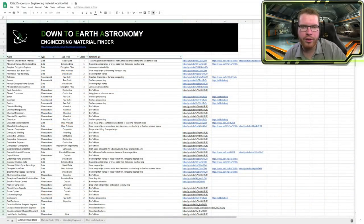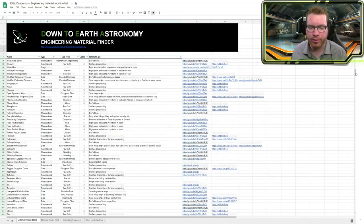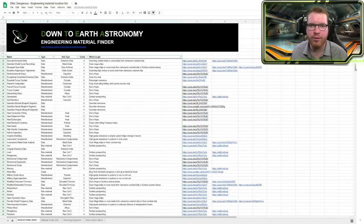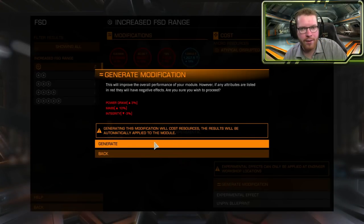In order to do all these upgrades you will need a variety of materials that come in three categories: manufactured, raw materials, and data. If you want an easy way to find these materials, I have a spreadsheet showing the location of all these materials — I'll link it in the description so you can go and find it there, and there you'll also find handy video guides showing where and how to get the various materials.